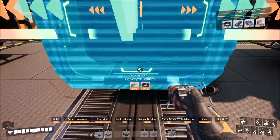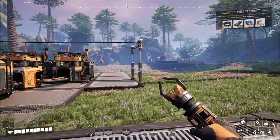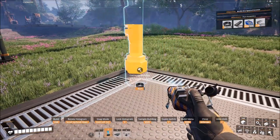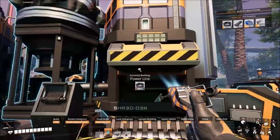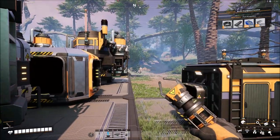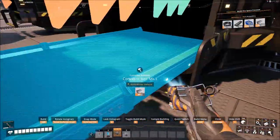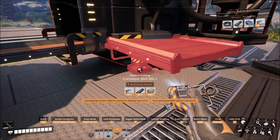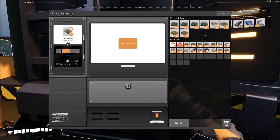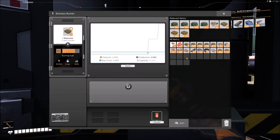We're going to need these things to have power lines, so let's stick a power line here, connect them to each of these. Now we'll have four burners starting, and I'll just start these two manually. Okay — that worked. You're both running now.